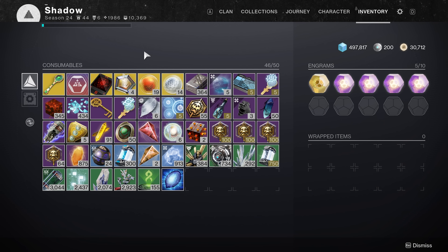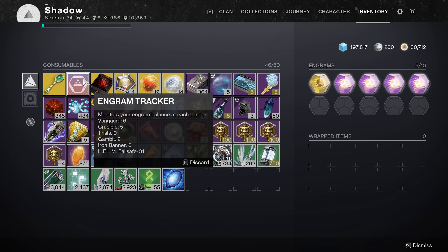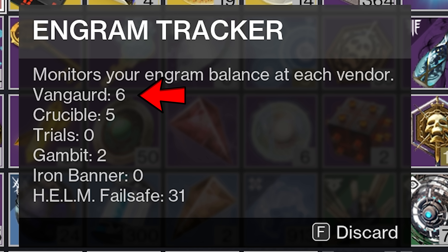Someone told me that the text for Vanguard is misspelled on the emblem tracker, so let me check it out. It says 'Van Goward.' Myth confirmed.